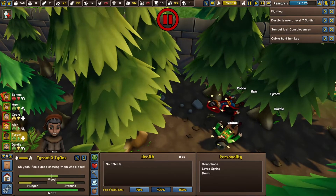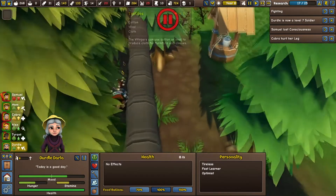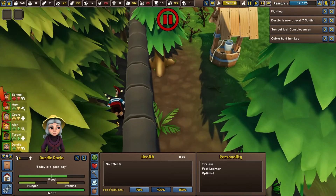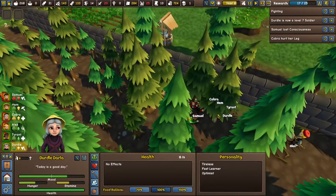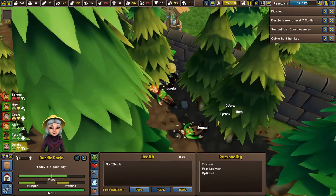Bandage this dude's wounds. Dirtle - remove that dude's equipment and then remove this dude's equipment. I can't see what's going on, these freaking trees. There ought to be like a turn the trees off button.